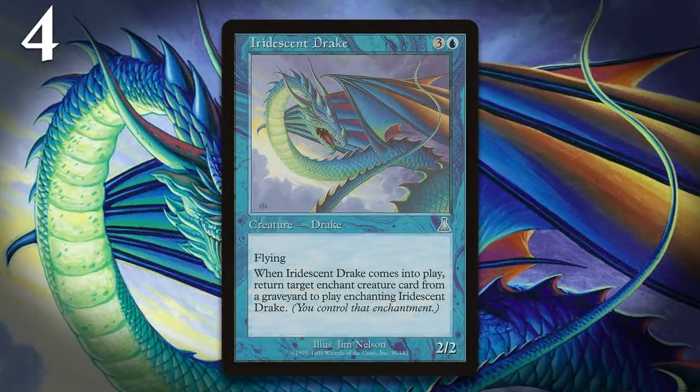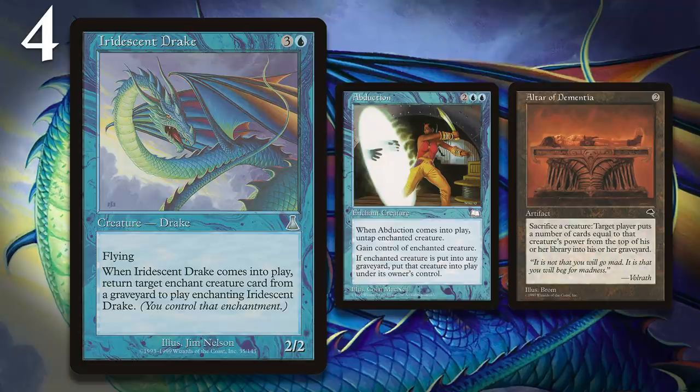At number 4, I have Iridescent Drake, which has a similar story to that of Karmic Guide. As originally printed, when it came into play, the Drake would get you back an aura from your graveyard, which is then attached to the Drake. If you combine this with Abduction and a sacrifice effect, your Drake could just come back infinitely, with Altar of Dementia being the way to abuse this and mill your opponent out all in one turn with a combo. That combo was undone by making the Drake's trigger only work when you cast it from your hand. This erratum has been removed, and today the Drake has its original functionality, and that combo works again.